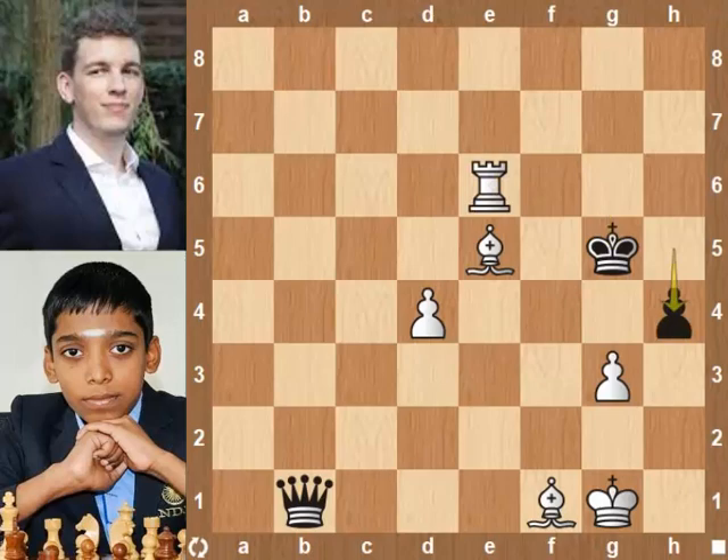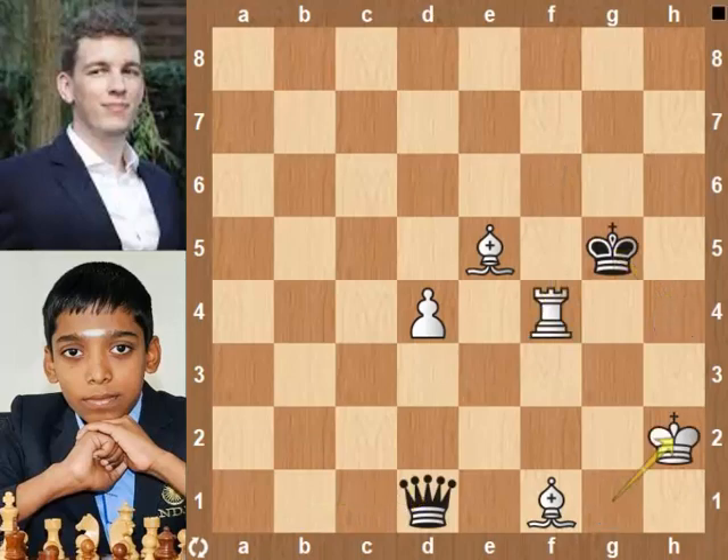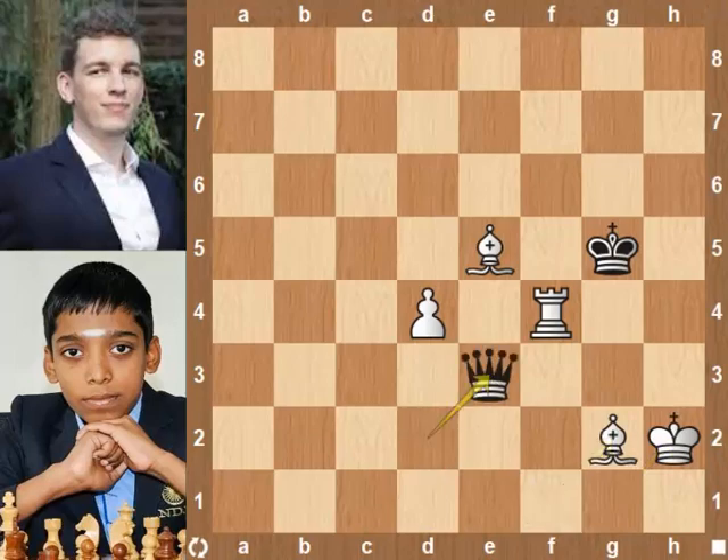h4. G pawn takes h4 pawn. It's time for Duda to resign, as the d pawn is unstoppable. In the following moves, Praggnanandhaa maneuvers his bishops and rooks to control the squares in front of the d pawn and push it for promotion.